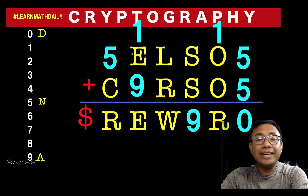So letter e added to ten would result in the same digit as the original e, but there must be a number that's carried over here. That number is one because we are only adding one-digit numbers, and so the sum is always less than twenty.